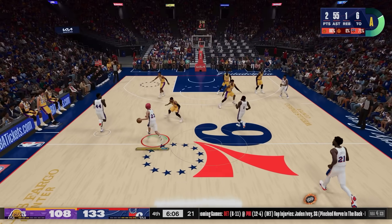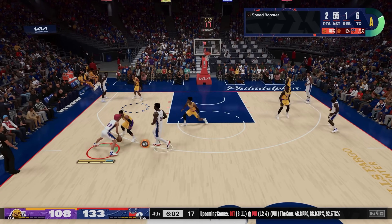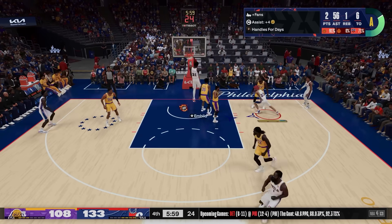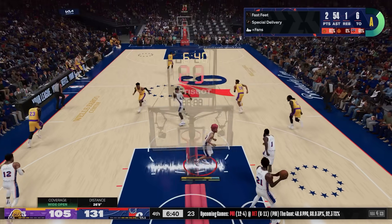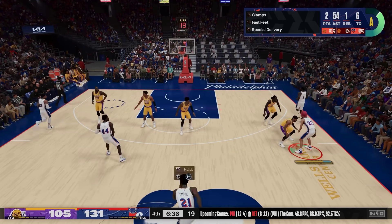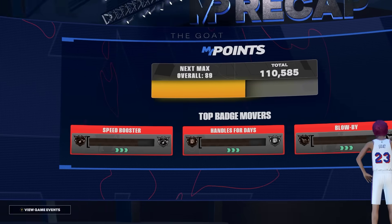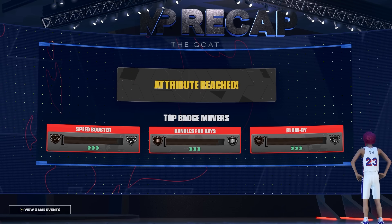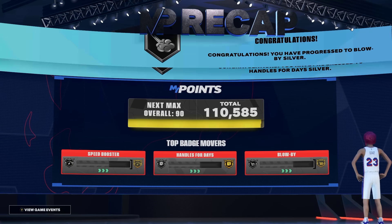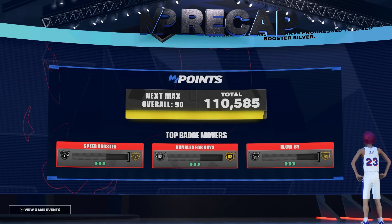If you're on a build with no pass accuracy, the lob-throwing part of this method won't work for you. Instead, focus on catching lobs — that will still get you tons of MyPoints, not 100K but definitely a lot, and it's your best option. For reference, the pass accuracy used in this video was only 70, and the game finished with 68 assists — this method is 100% legit and you'll earn a ton of playmaking badges as well.